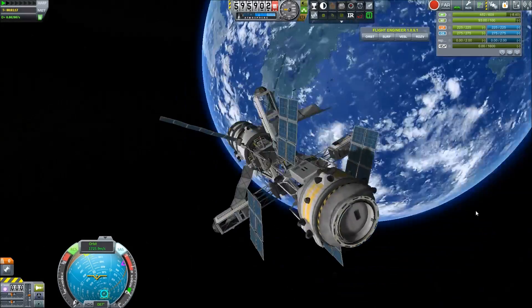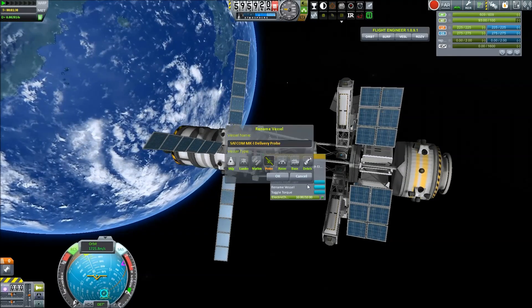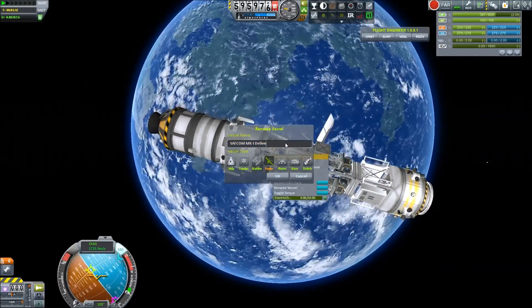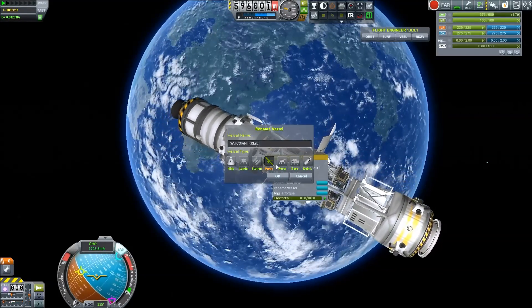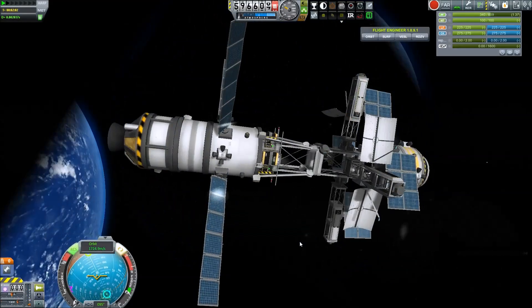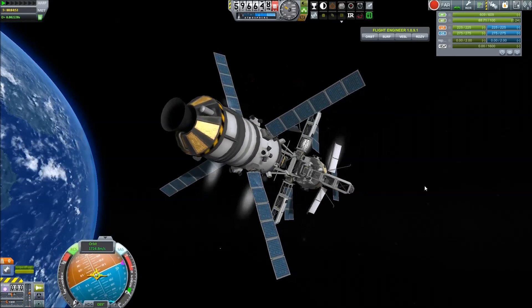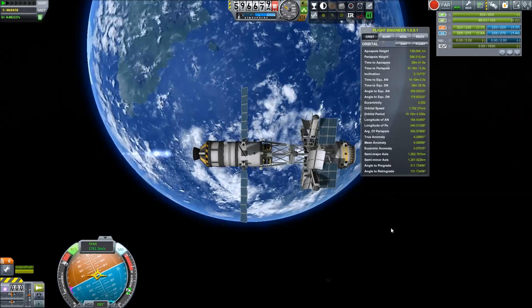They are designed this specific way otherwise I would have done it very big again. There is actually a contract with Mission Controller Extended that states: put a satellite into a specific orbit with a certain inclination, with a certain amount of power and weight and so forth. So we're just going to go and put these into their right positions to complete the contract.